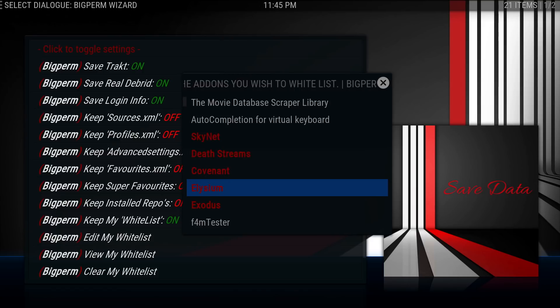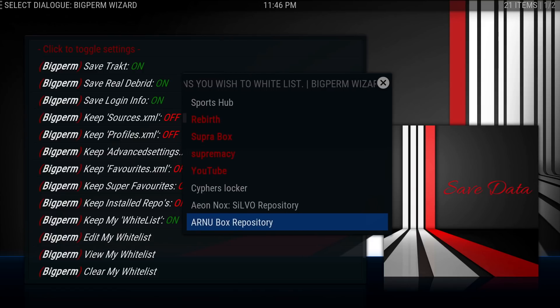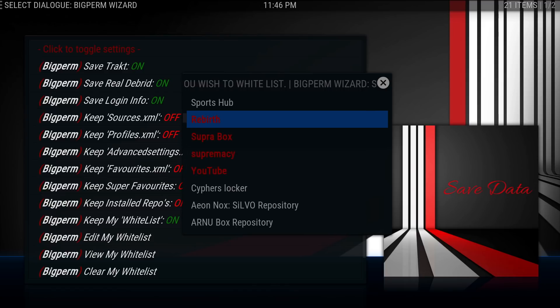In this case, it's Skynet, Deathstreams, Covenant — anything that's highlighted in red. What that's going to do is take all that information that I put into Rebirth — all Real Debrid account, Trakt — and it's going to save the data, everything. It'll save little tweaks you do to that add-on, it'll save just everything about it. So pretty cool. This is a very powerful tool and I definitely would recommend using it. Any account information you put in, that's the add-on you want to check off.